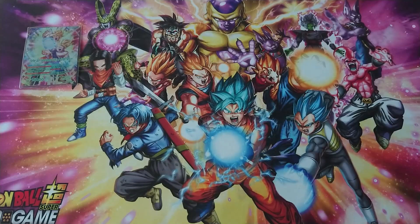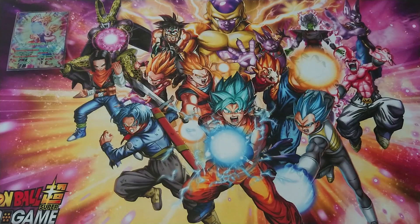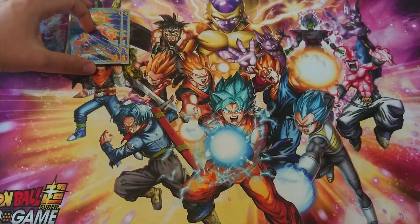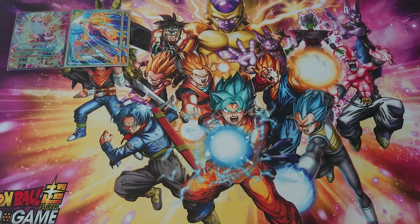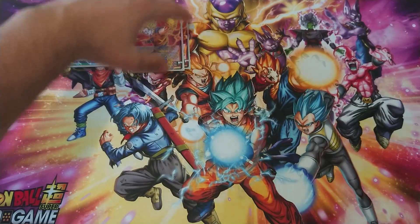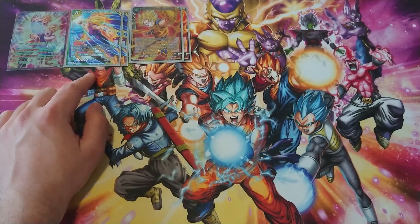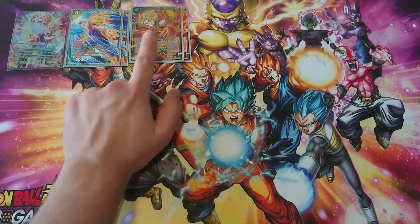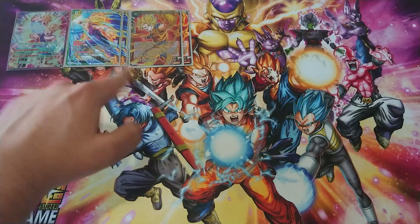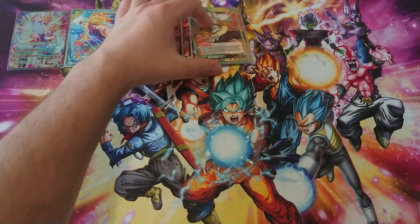Next card is SS2 Son Gohan Wounded Victor. He comes in for three energy, has triple strike, and because of the next card he also has dual attack. That next card is SS2 Son Goku Variant Breakthrough — when this guy is comboed in from the drop area, he restands a Son Gohan on the field.